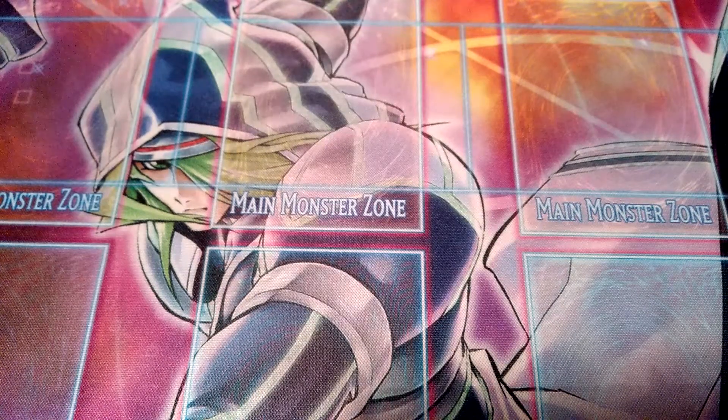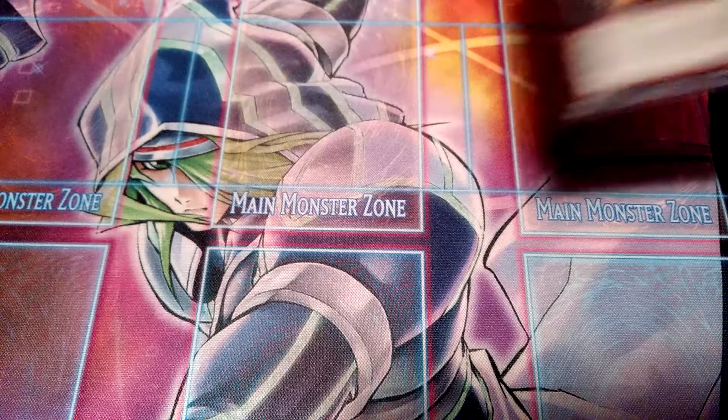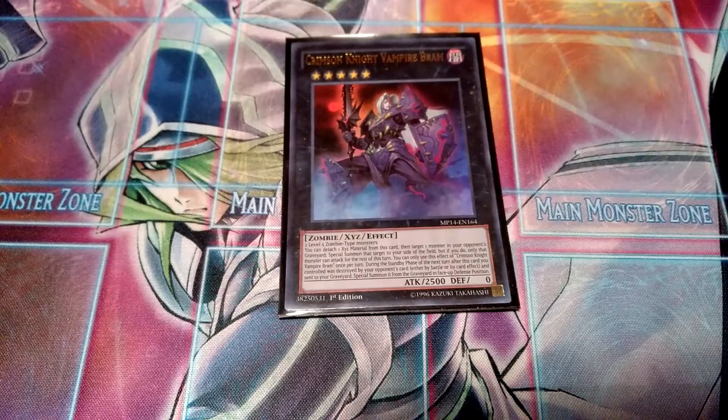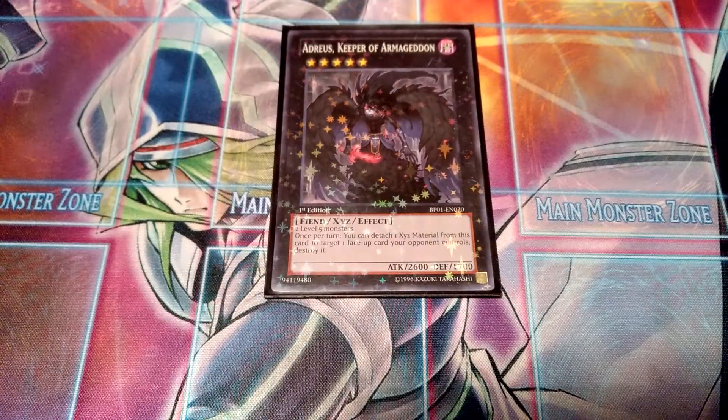Now the extra deck. First I run one Number 62 Galaxy-Eyes Prime Photon Dragon — pretty good card to get rid of cards; it sends rather than destroys, so you can get rid of anything with destruction immunity. Then one Photon Strike Bouncer for extra disruption. Then Crimson Knight Vampire Bram — pretty good in this deck. Then one Evilswarm Exciton Knight, since Shadow Vampire has the restriction that you can only XYZ summon dark monsters with that card, so Exciton Knight is a pretty good option.